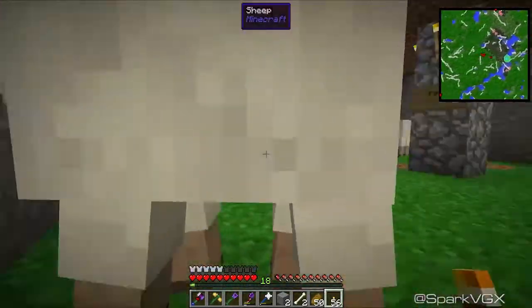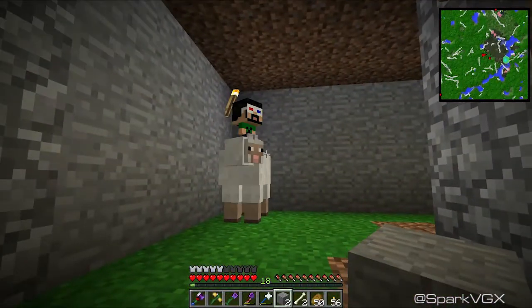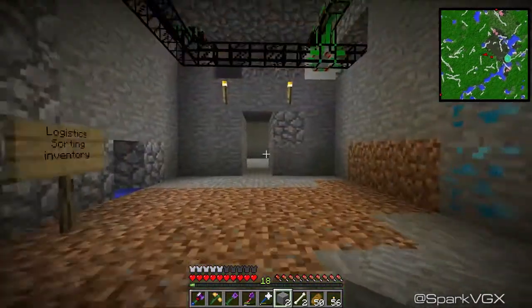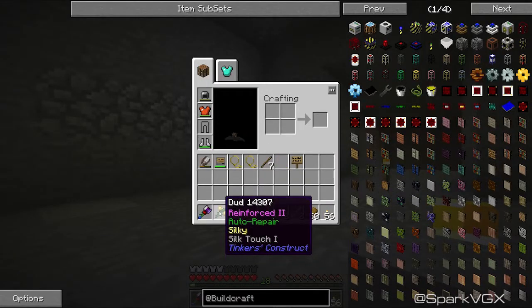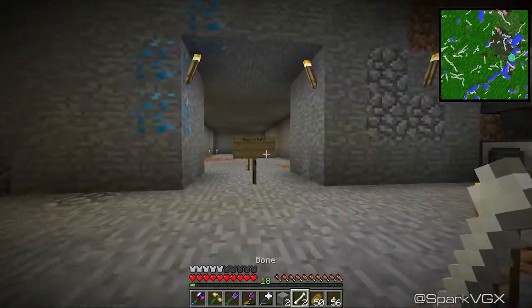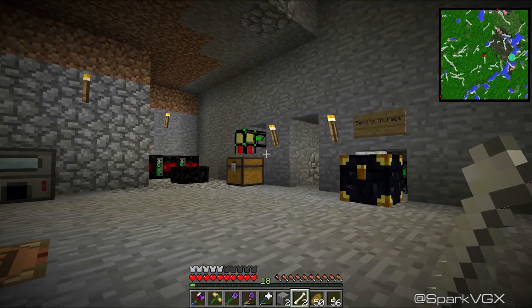I put the grass down here just because I needed wool — I needed a lot of wool at the time. So that's why the grass is down here, so that they can get their wool back. I needed the wool so that I could create the silky silk touch, which requires an emerald and a bunch of string. It required string, gold nuggets, and an emerald in order to create that.